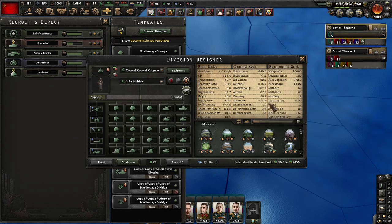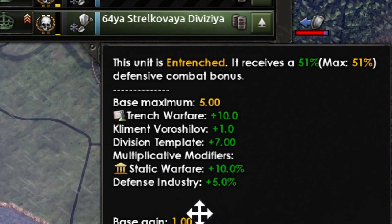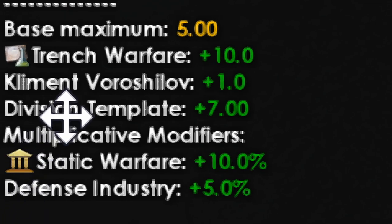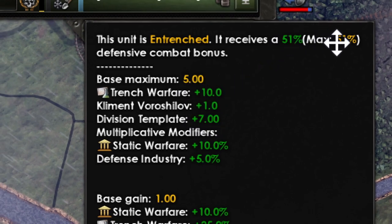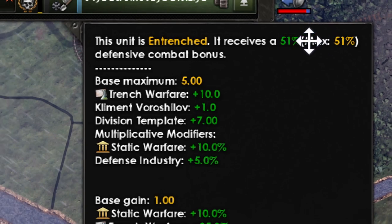Now we are going to answer the question: what does it mean to have an extra 10 entrenchment? To calculate whether it's worth it, mouse over the shield. This gives you the detail — there is a base value of 5 points that all units have. We also have the Grand Battle Plan doctrine giving plus 10, some Soviet doctrines giving plus 1, and from the division template with only engineering that's 7 extra points. This totals 23 entrenchment, which is converted to a 51% defense bonus.